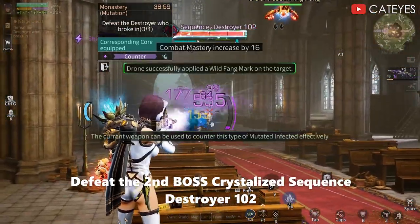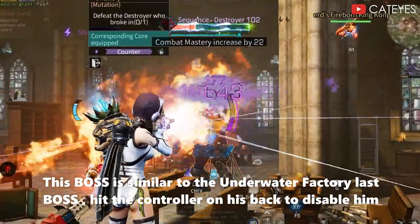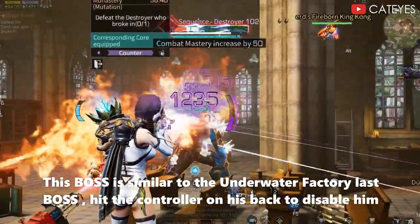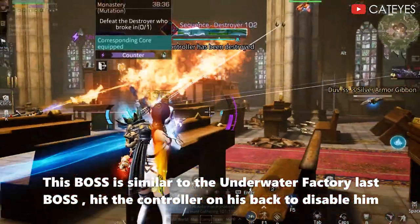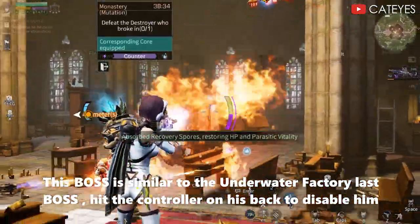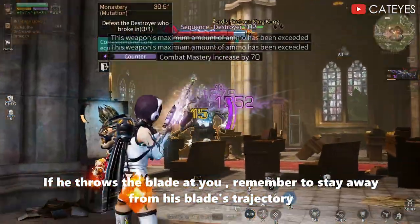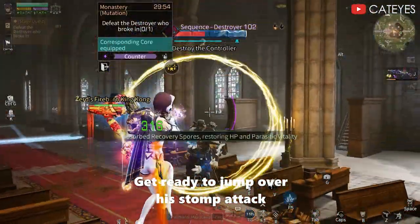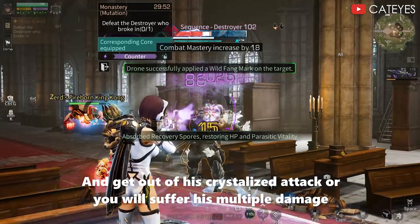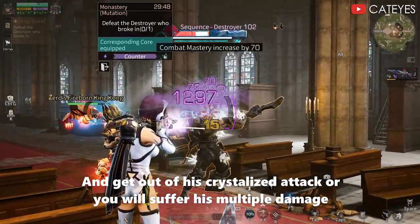Defeat the second boss, Crystal Lizard Sequence Destroyer 102. This boss is similar to the Underwater Factory last boss. Hit the controller on his back to disable him. If he throws the blade at you, remember to stay away from his blade trajectory. Get ready to jump over his Storm Attack, and get out of his Crystal Lizard Attack or you will suffer multiple damage.